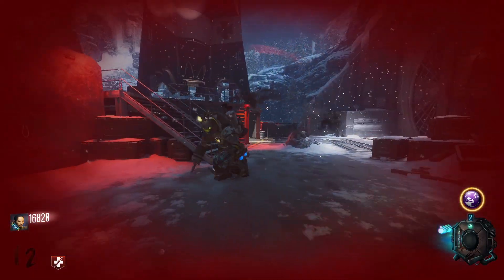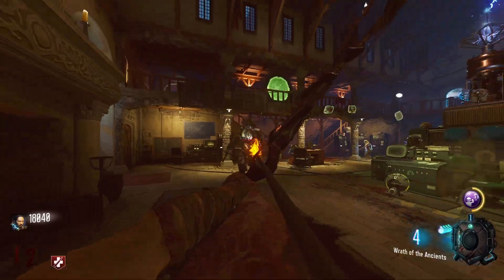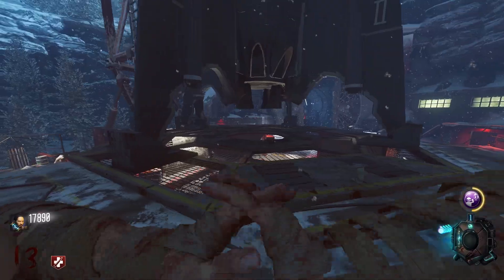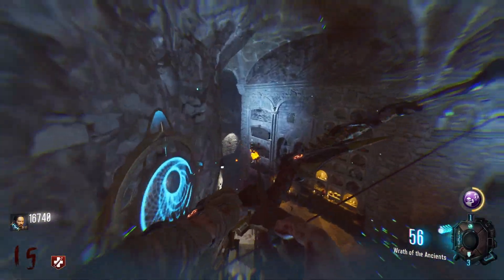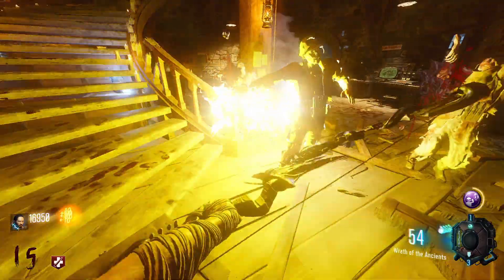I get my first Panzer around round 12 and I don't know what happened — he gave me a red screen so I panicked and used my Anywhere But Here, but I do manage to kill him. On round 13 I find the Pack-a-Punch, so I pack-a-punch my HPK and get Dead Wire on it as well. Around round 15 I finally finish the step where you basically have to run across the wall.